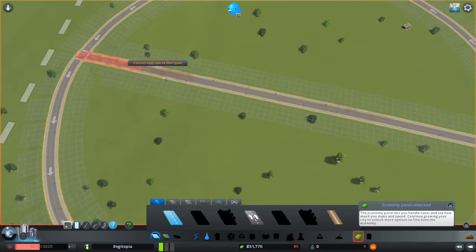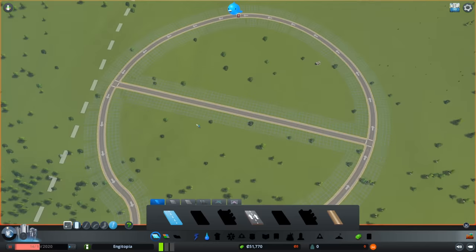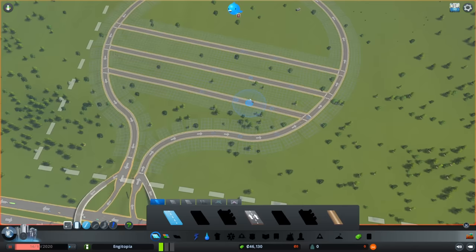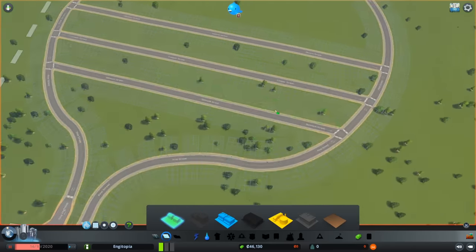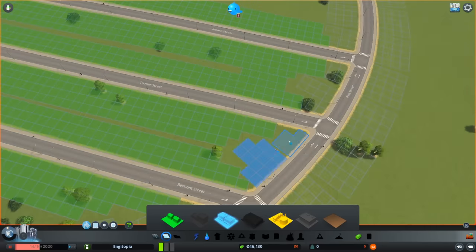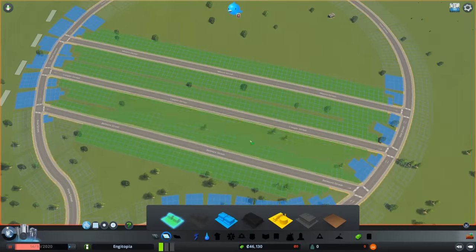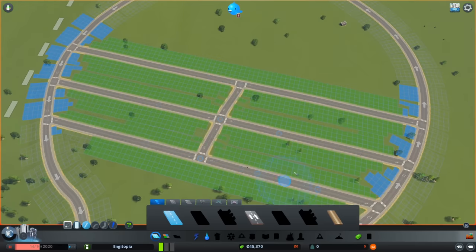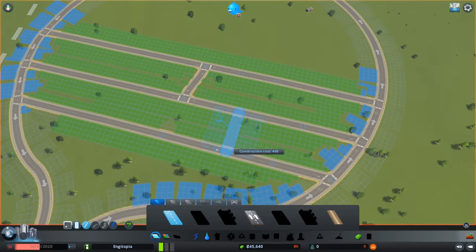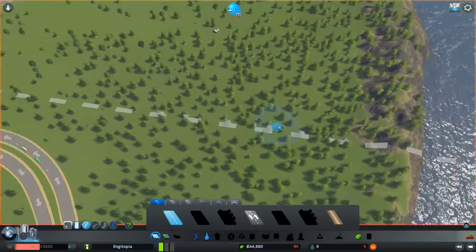I'll take a straight road through the middle, and use the upgrade road tool to make it two-way. People coming out of here have to go left, but people can come in both ways across the middle. I might add a few more cross-connections. This is going to be a residential area, so I'll paint all that with residential zones. I'll put shops at either end as low-density commercial zones, and keep T-junctions rather than crossroads - crossroads feel a bit dodgy.